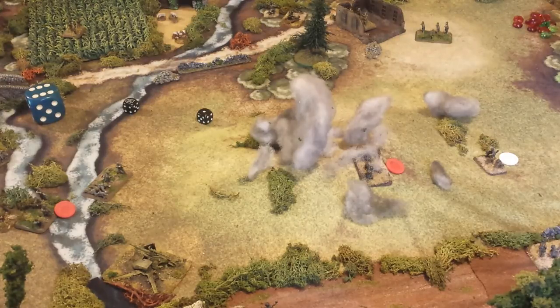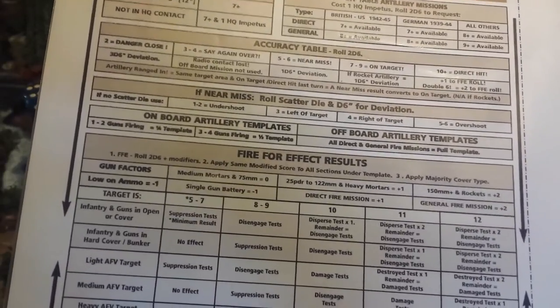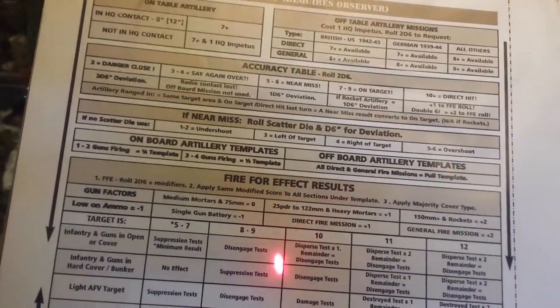After the availability roll, you make an accuracy roll — it could hit your own troops, go wild, or be right on the mark. In this case it was pretty accurate. Then you roll for fire for effect using another 2d6 roll, with modifiers based on number of guns or mission type. Direct fire missions get a plus one on the roll; a general fire mission with more powerful guns gets plus two. Here we add plus one. The result was a nine.